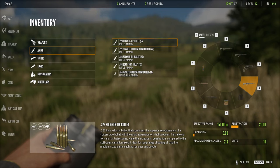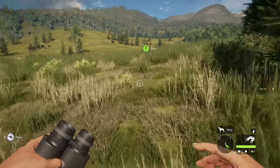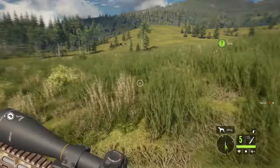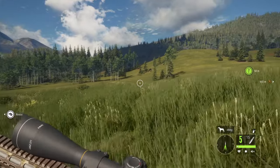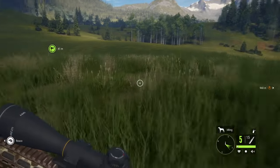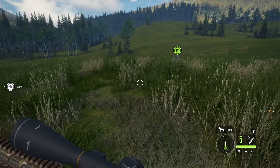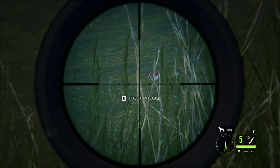The .223 description says: a high velocity bullet that combines the superior aerodynamics of a spitzer-type bullet with the rapid expansion of a hollow point — yet the expansion rating in-game is only three. Yeah, right. I might just shoot it with the .308 to be safe. Let's go over here for a nicer shot — the grass is too high, I can't see.